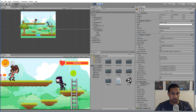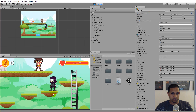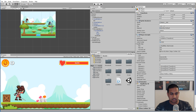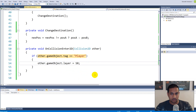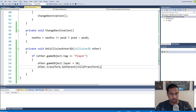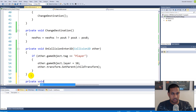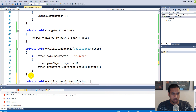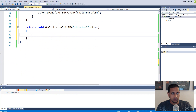We still have the problem of the player bouncing when the platform moves downward. To fix this, make the player a child object of the platform when standing on it. In `OnCollisionEnter2D`, add `other.transform.SetParent(transform)` — this parents the player to the platform. Then add `OnCollisionExit2D(Collision2D other)` and inside it, call `other.transform.SetParent(null)` to remove the parent relationship when the player leaves the platform.